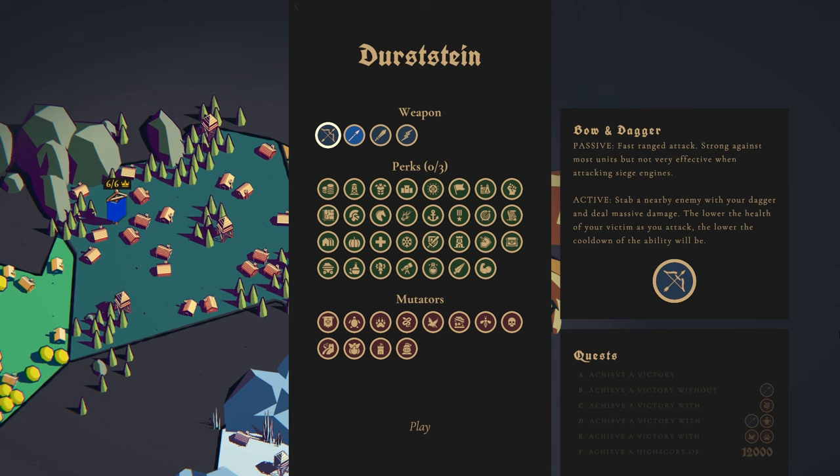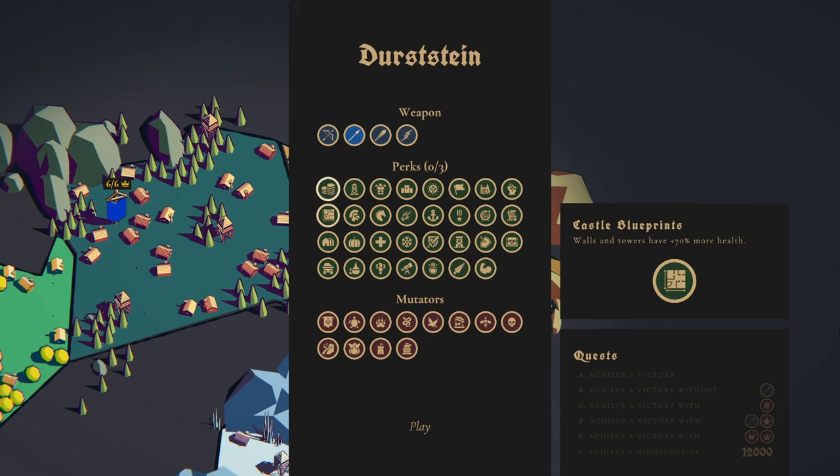In theory we can't actually do every single quest in one run because it wants us to do a run with and without the spear, but with this build I'm confident you could do it with any of the other weapons. It would be a little bit easier with the spear though. So without further ado we're just going to whack on all four mutators.